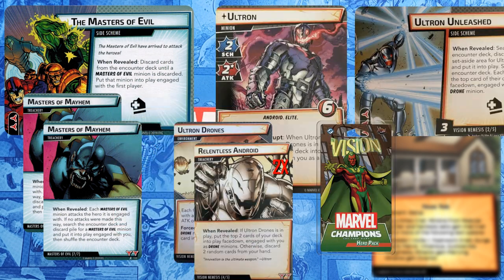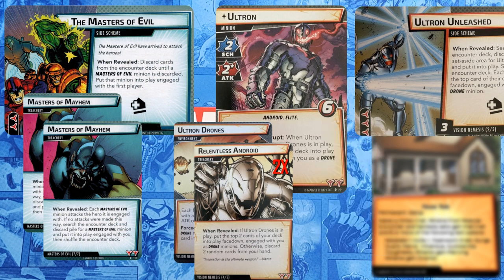Now I'm going to add Vision's Nemesis set — Ultron. Ultron also doesn't have the Masters of Evil trait, and this adds 5 extra cards to the Encounter deck.